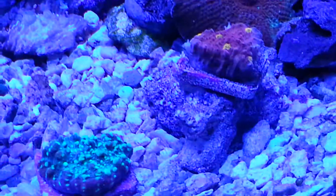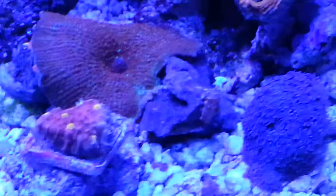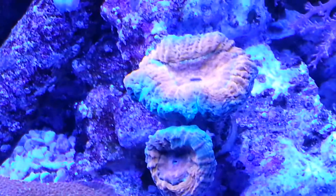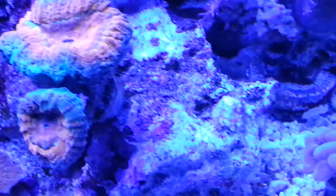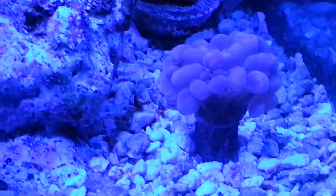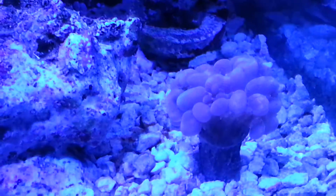Two chalices right there — they're pretty decent. Some snowflake polyps. My Lobo. That's my bubble coral I just picked up. Canyon tree. And my other toadstool — you can see those little polyps are trying to come out. It likes a lot of light and I haven't been giving it much, but whatever.